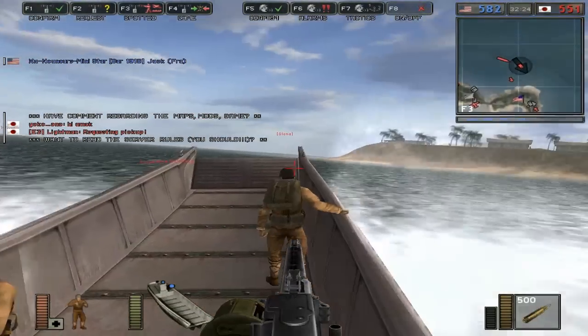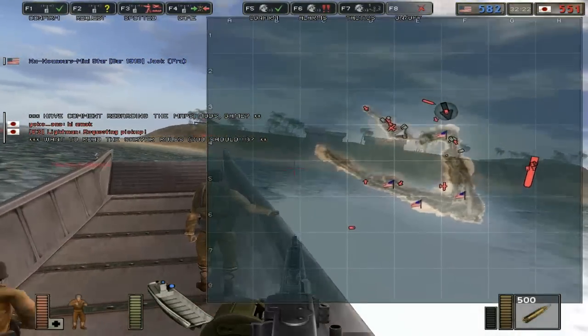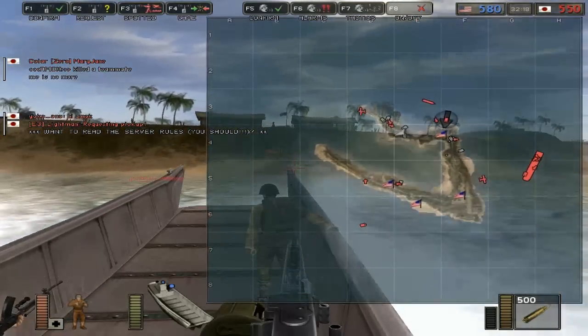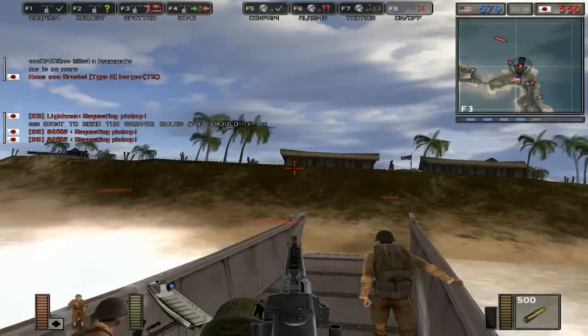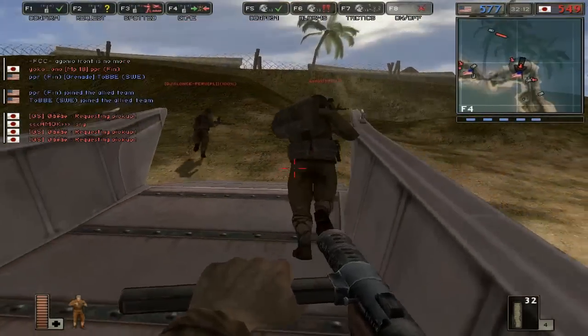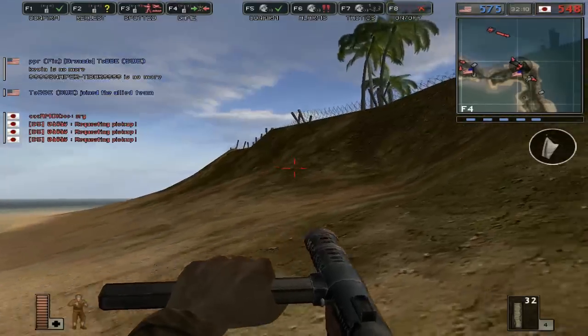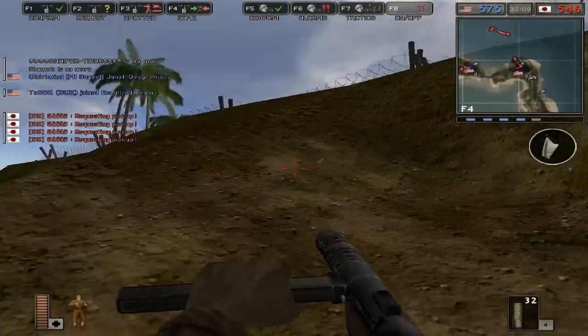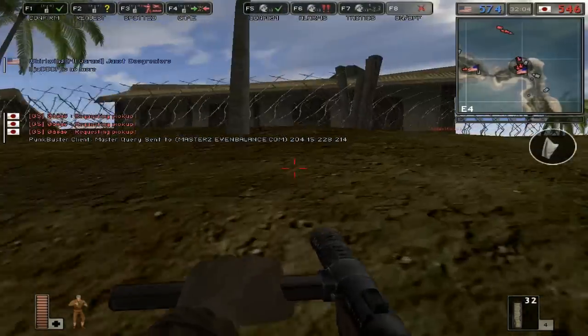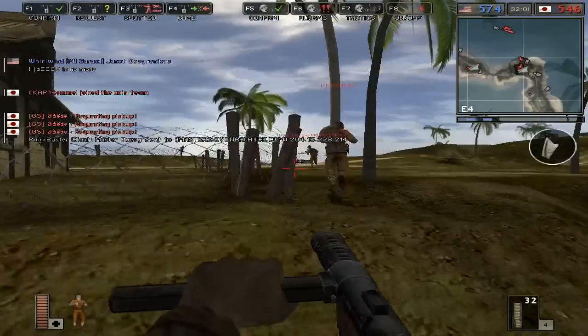Pretty smooth actually, given that this guy is basically running around in a boat that's turning and moving and all that. All the flank points are actually in American hands, which I wasn't quite expecting. I'm not really sure if that's how the map starts off, because of course the game crashed while it was loading after playing on the previous map, Operation Aberdeen.